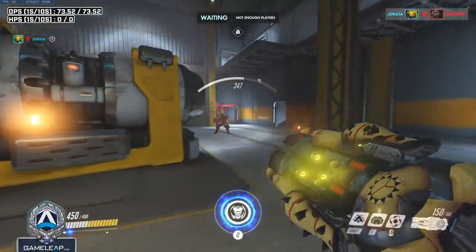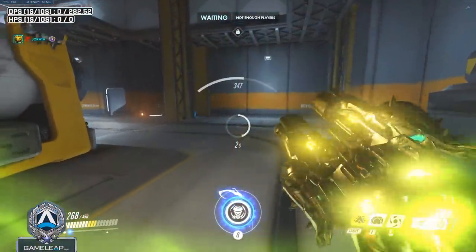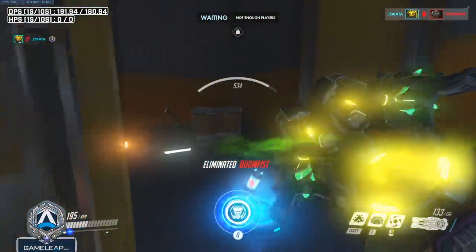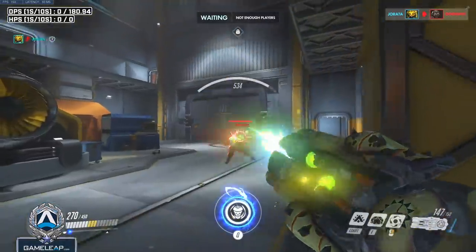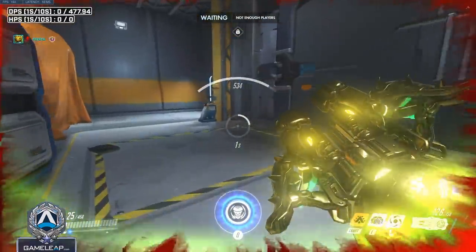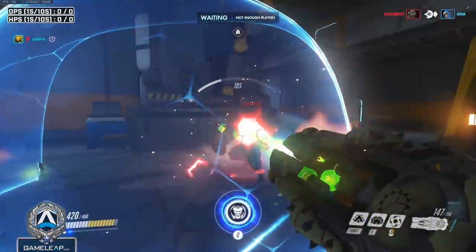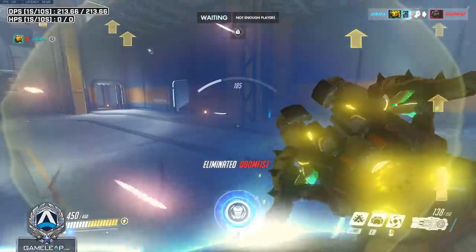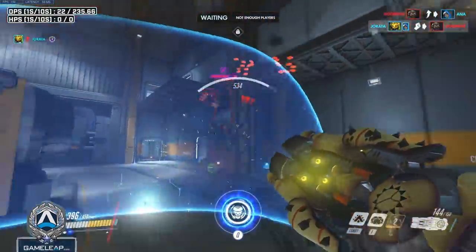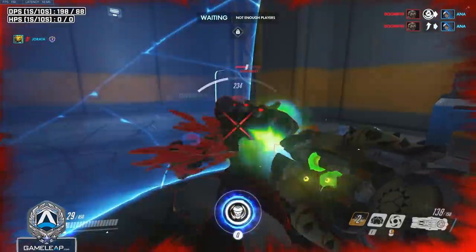Orisa is also a surprising but strong counter to Doomfist. You can't engage an Orisa easily because of her Fortify, and every time you go back in, she's going to have Fortify again, making her not a very easy target. On top of that, if you dive any support near an Orisa and she pulls downward, it can completely mess up your disengage, meaning you just get focused down and die. A good Orisa is a nightmare for Doomfist to engage anywhere nearby.